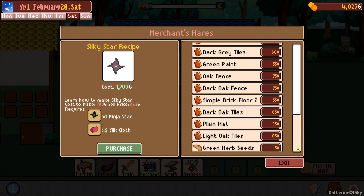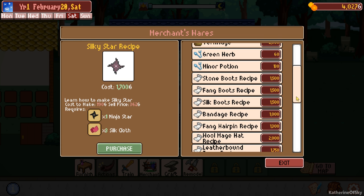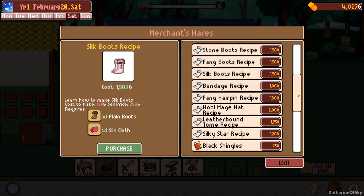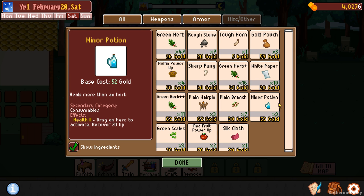So silk boots is another thing. We know we can get millions of boots from the world there. But this is three silk cloth - that's just way too much. We have one right now. The problem is I don't know where to get more stuff - it just seems to be random.